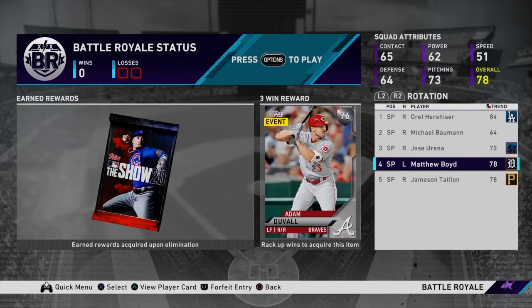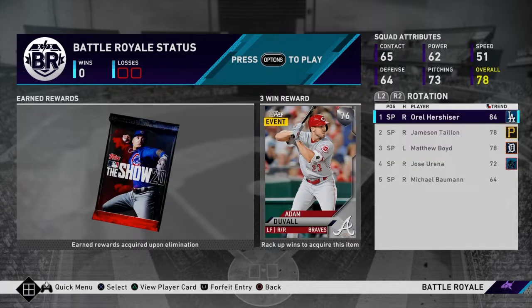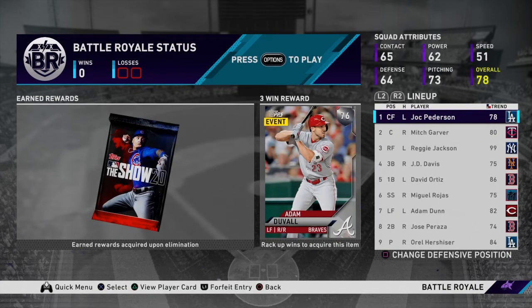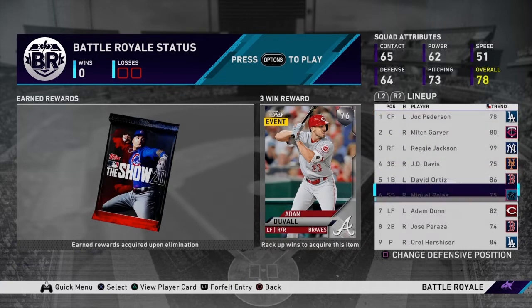This is pretty much what I was looking for. We actually got a little bit more than I was asking for. For starters we got Orel Hershiser — this guy's shut down. Let me set the lineup for you guys and let's see what we got. Here's the team we made. The only issue with this team is the left-handed hitters are definitely better. Jock Peterson, Reggie Jackson, David Ortiz, Adam Dunn — those guys are all insane.